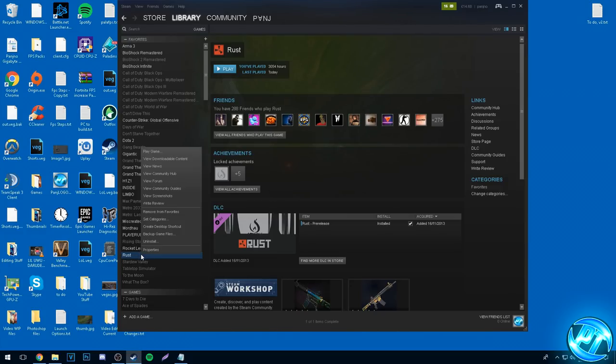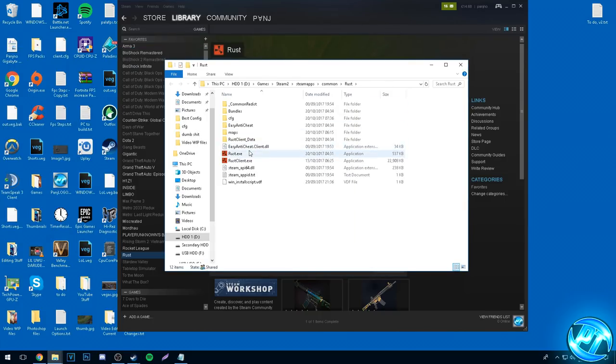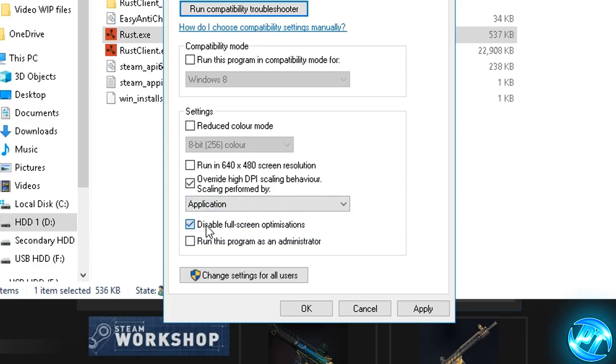Now we're going back into Steam, right-clicking on Rust, Properties, Local Files, Browse Local Files. Inside this folder go to Rust.exe, right-click, Properties, and go to the Compatibility tab. These options might not be available depending on your operating system and hardware — if they're not there, simply skip this step. For those who do have the options, go down to Override High DPI Scaling Behavior Performed By, set it to Application, and also enable Disable Full Screen Optimizations by checking the box. Once set, press Apply, then OK.